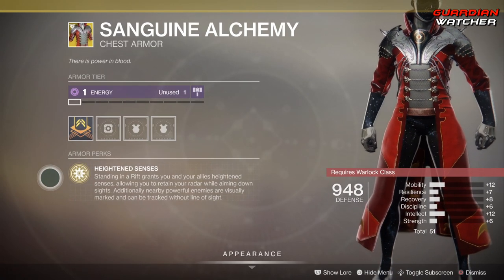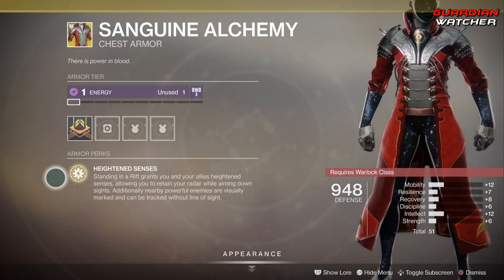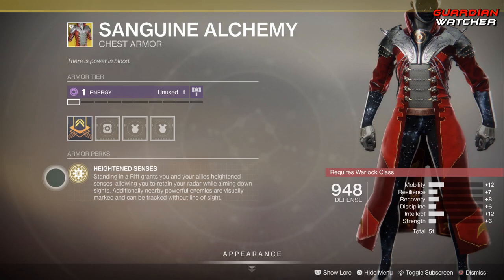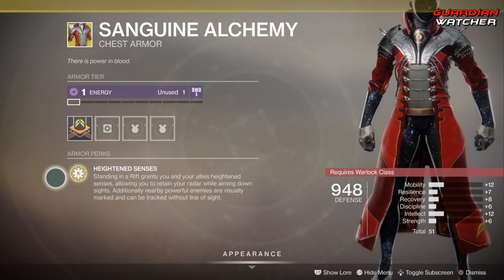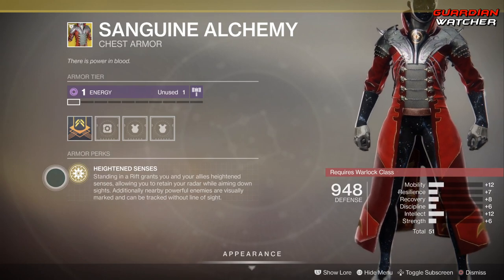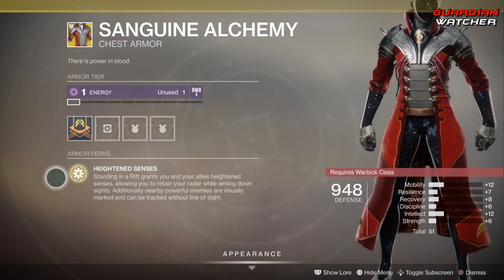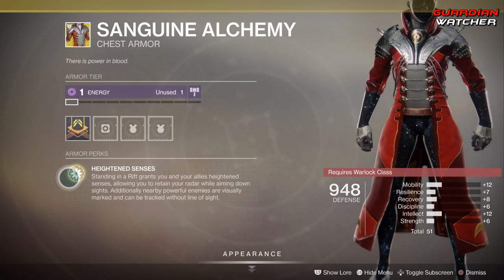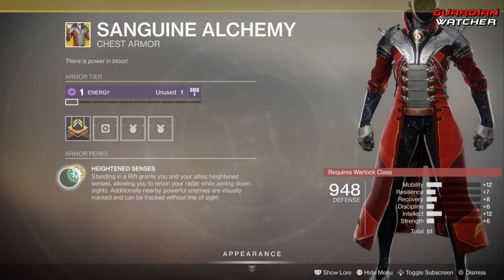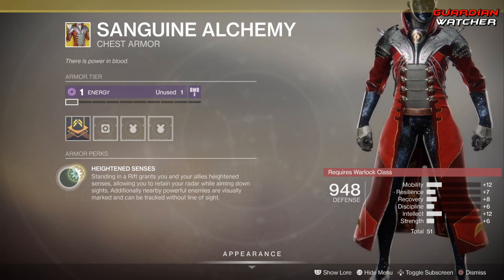Last but not least we have the Sanguine Alchemy for the Warlock — the intrinsic perk is Heightened Senses, which grants you and your allies heightened senses while standing in a rift, allowing you to retain your radar while aiming down sights. Additionally, nearby powerful enemies are visually marked and can be tracked without line of sight. It has plus 12 mobility and plus 12 intellect. I'd use this more in PvP than PvE — it gets a tier 2 in PvP and a tier 3 to 3.5 in PvE.